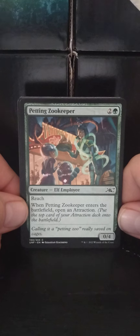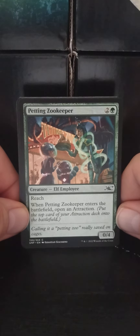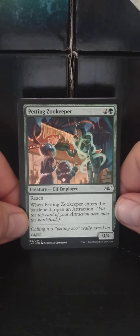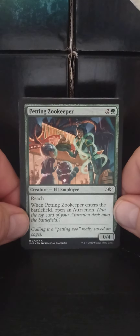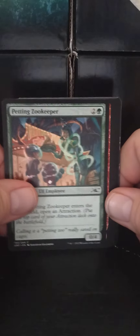Petting Zookeeper — do not pet the Zookeeper, please. A two-green Elf Employee, 0/4 with reach. When Petting Zookeeper enters the battlefield, open an attraction. Basically, she's a wall with reach.